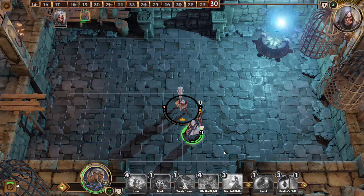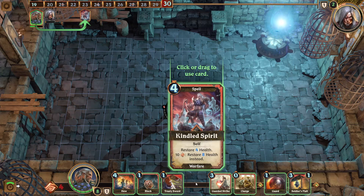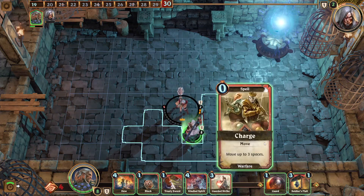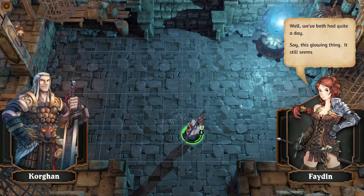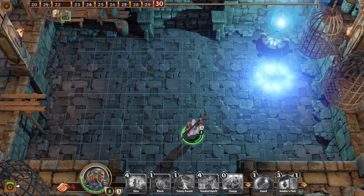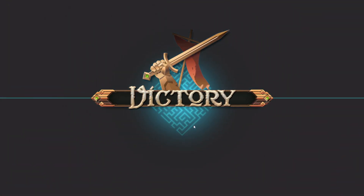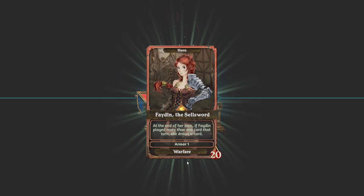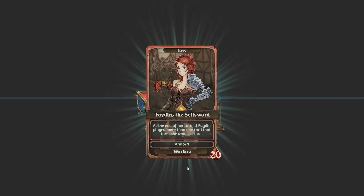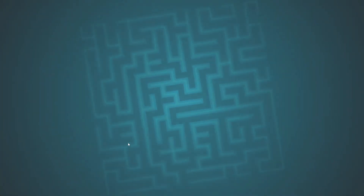Then you have the priest who goes along because she has some spiritual investment in not letting this army of undead out in the world. Her god talks to her and says, go stop this, and she's like, okay, but you've gotta give me magical powers. She agrees, and then she tries to take all her devout worshippers with her, and he says, nope — you've gotta do it yourself. So she's like, okay, I'll find these people.